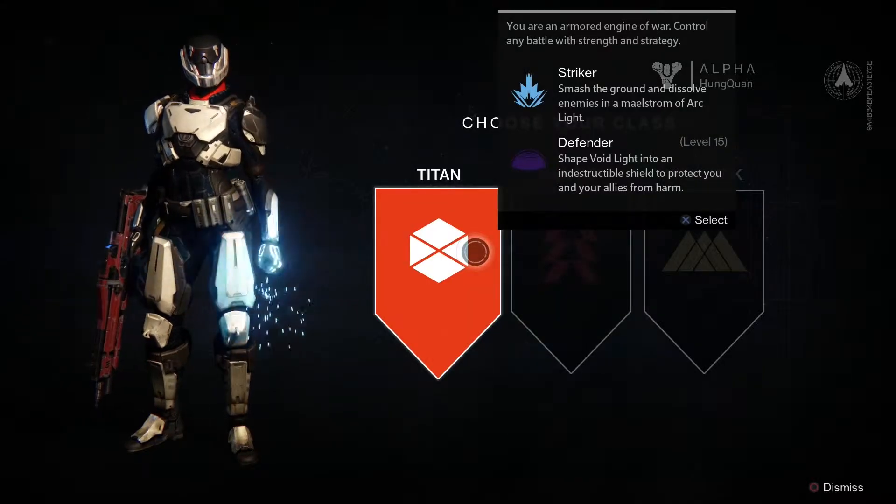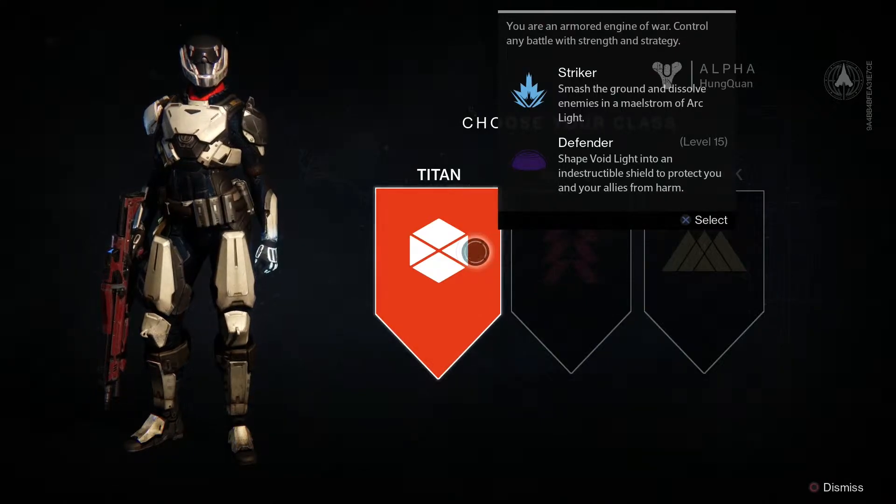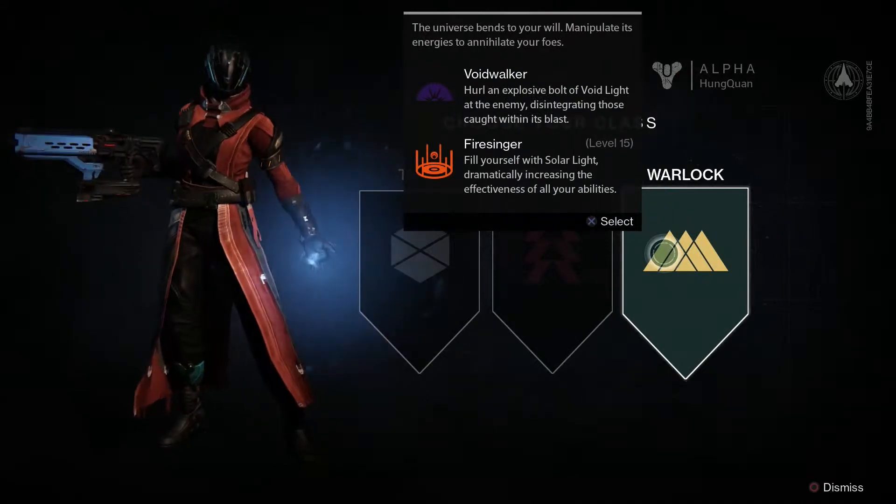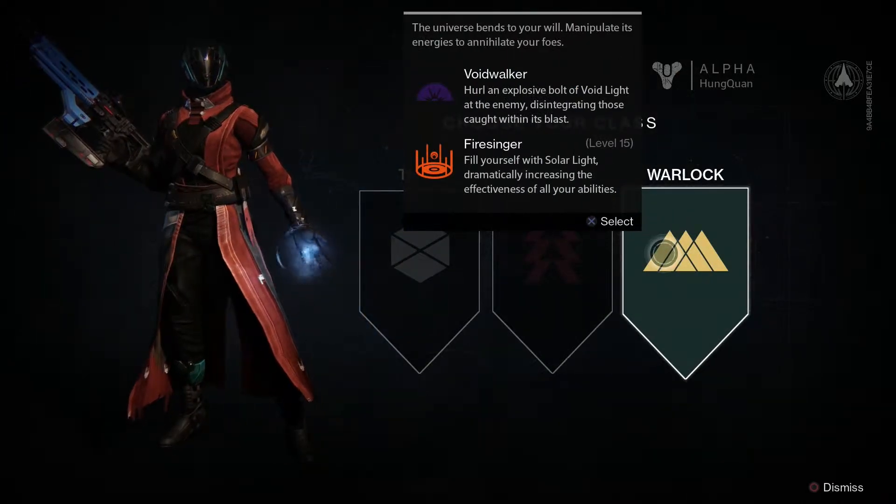Let's jump right in and look at the three classes that you can choose from. The first one is the Titan, which is a tank that can use any weapon. The next one is the Hunter, which is close combat and uses stealth and long range weapons. And then the third one is the Warlock, which wields powerful magic.